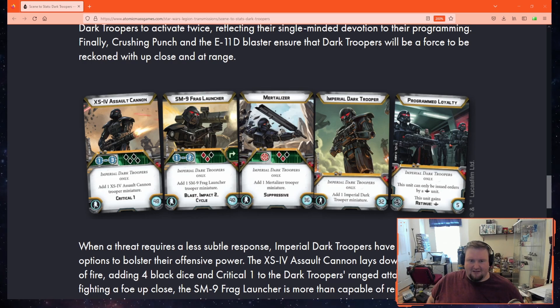Lastly, we have the Assault Cannon. For 48 points: 4 black, crit 1. Not too flashy, but I think this upgrade is quite good. It's flexible because of the critical 1, which Dark Troopers want because they don't surge, and it breaks through cover and armor. The Assault Cannon also has range 3, which is what you want if you're taking Dark Troopers without a transport — it'll let you attack something sooner since Dark Troopers are so slow. My favorite build with Dark Troopers so far is Assault Cannon, Myrtle-lyzer, and programming, coming in at 184 points and looking like a solid all-around heavy unit.